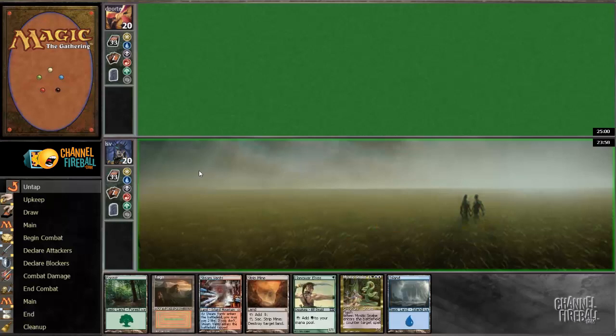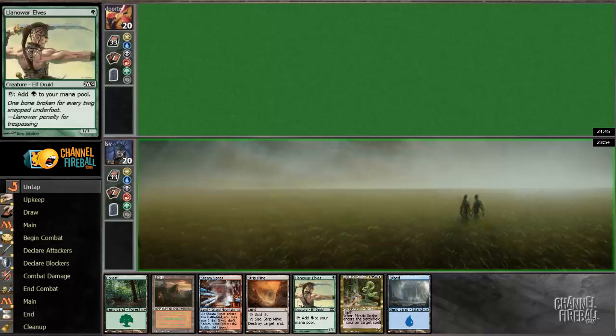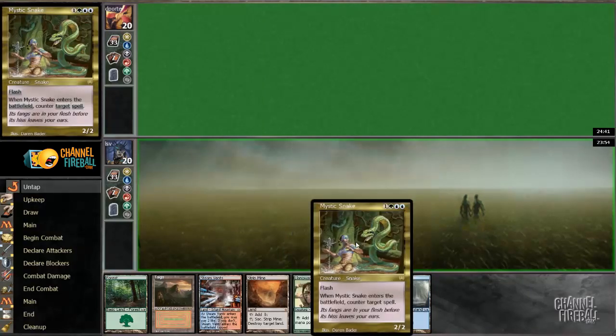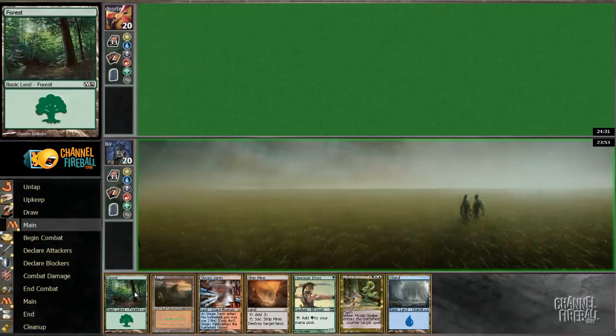Alright, on the play here. Probably gonna draw island, island, can't cast anything. This hand seems fine, it's not insane — I wish it had one less land, like minus a Taiga plus a spell. But it has turn-one Elves, Strip Mine to delay the opponent, and a castable Mystic Snake. Given that it's got ramp, basically a Time Walk, and a Mystic Snake, it seems worth keeping.